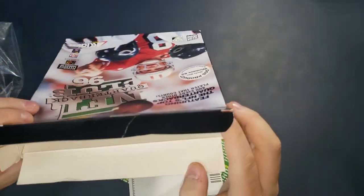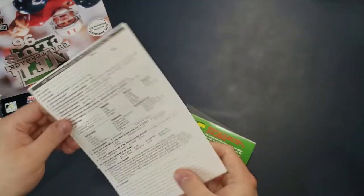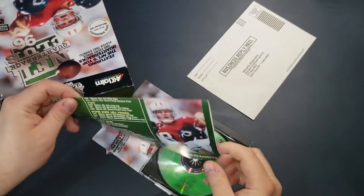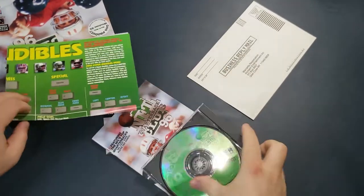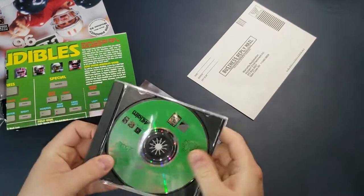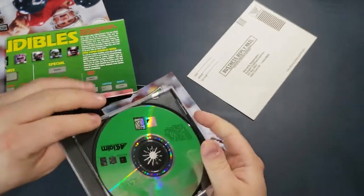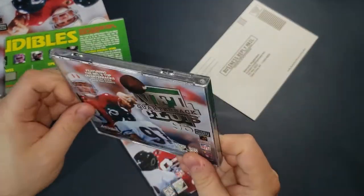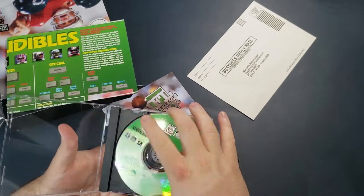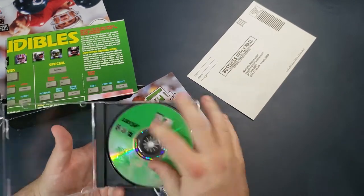I've emptied it out. What do we got here? We have a warranty registration card from Acclaim, we have a poster — I'll save that for last. There's a CD that's not sealed. There's no front insert but that's fine — we got a side insert, we have a back one, so it's easy for display if you want to put it in a CD rack. And the CD itself looks, you know, a little bit of dust on it, but definitely looks clean and unblemished.